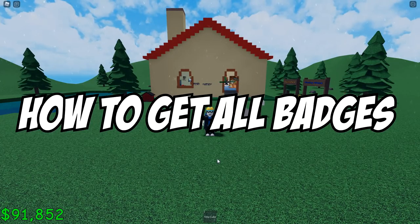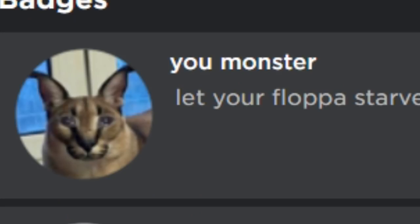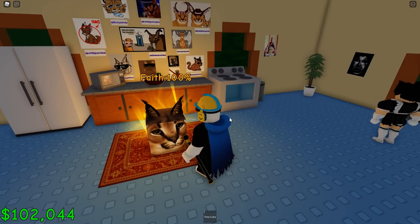How to get all the badges in Race a Floppa. The first badge is 'Your Monster' — you just need to let your floppa die. Simple as that. Then go to the shop, buy the altar, and get 100 faith to get the second badge.